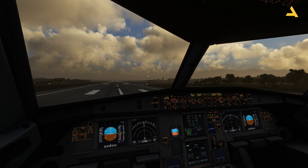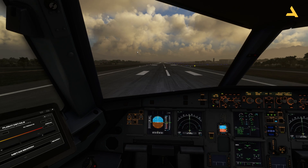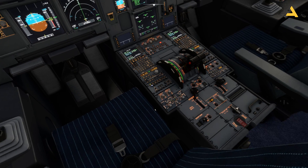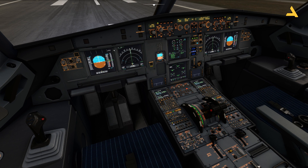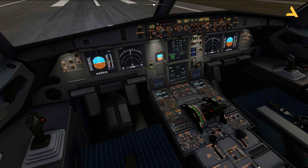Coming back to the captain's side, a few things to make it brighter. If you look here you'll see two controls — this is for the floodlight for the navigation display and the ECAM. If I turn it on you'll see this floodlight appear. Then you have brightness for the pedestal; if you decrease or increase it you can control the lights on the pedestal. That's another light control you have.